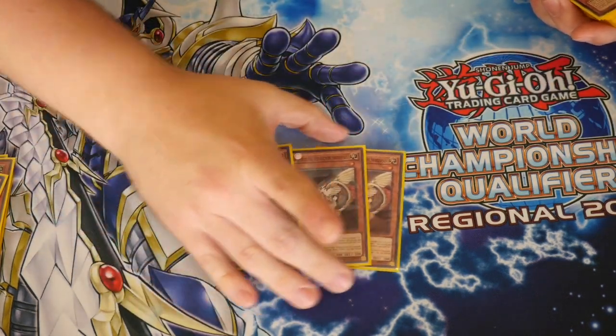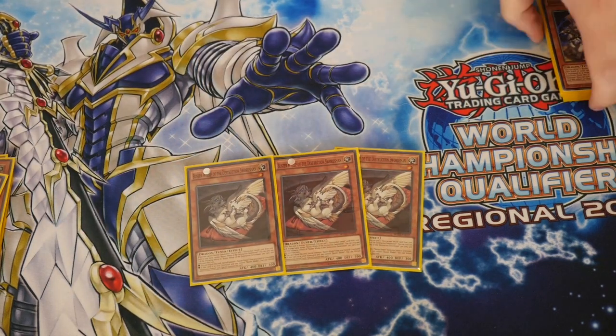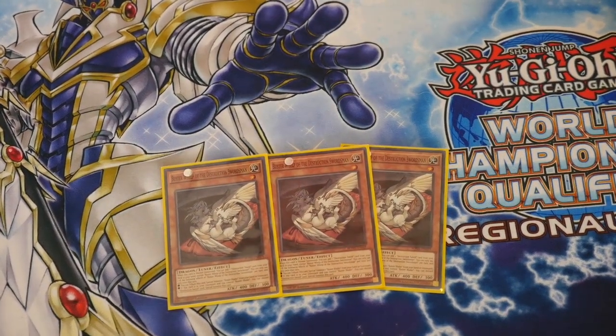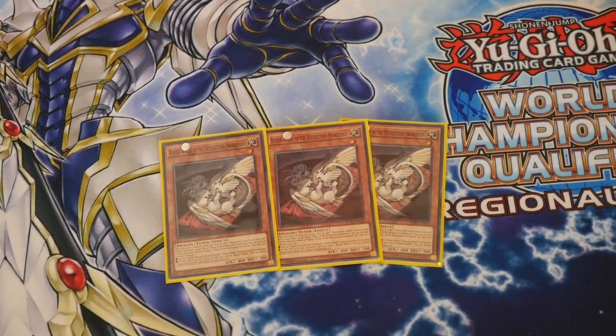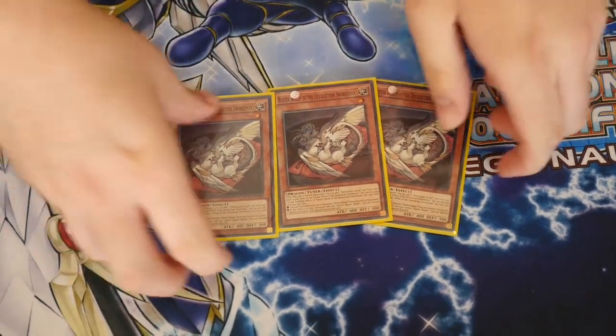Three BusterWelp. This is your main search card and he's your main summoner for BusterBlader from hand or grave. He's just fantastic — he's a tuner, he goes into everything you need, and yeah, this is just a brilliant card.